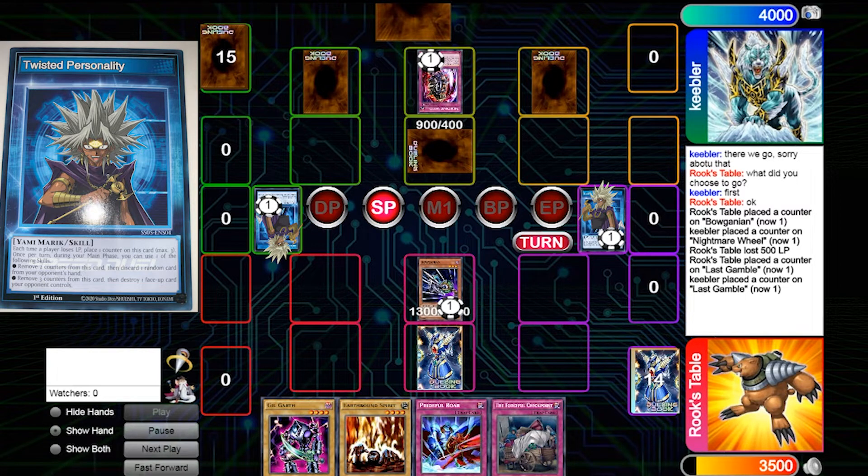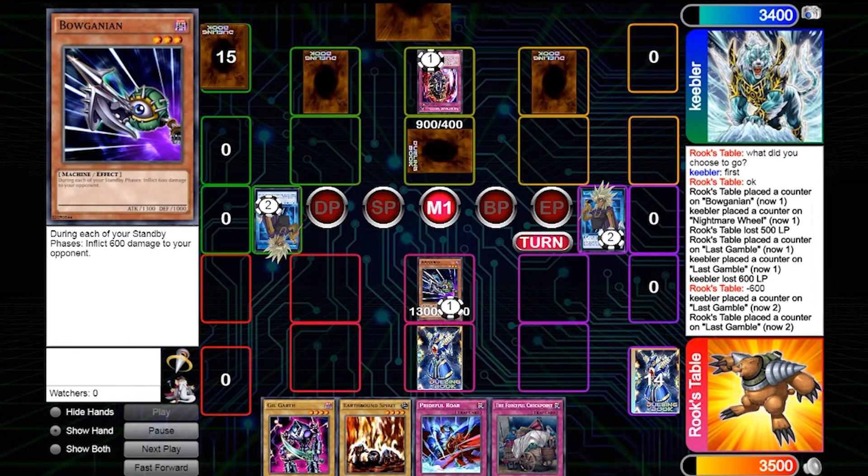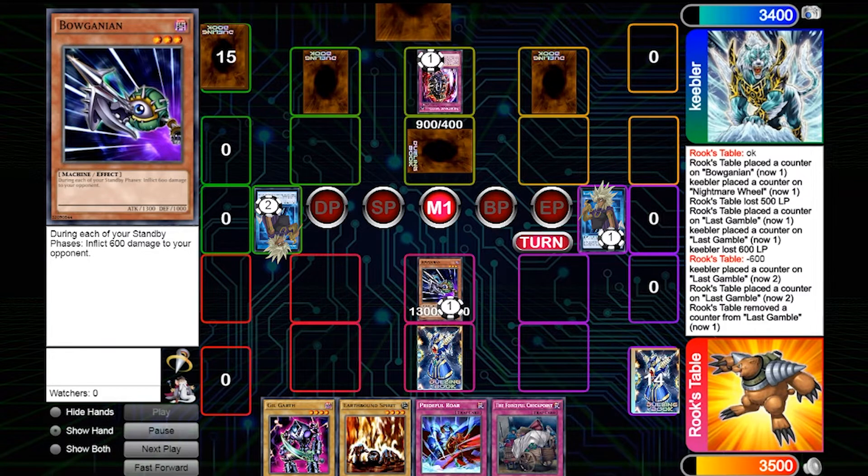I got hit by Nightmare Wheel and can't attack. However, it's going to be my standby phase — Boganian's effect inflicts 600 damage to your opponent on standby. That 600 damage coming from Keebler actually gives us both a second counter. The bad thing about playing Twisted Personality against Twisted Personality is you both get the same counters. If I get one more counter I could remove Nightmare Wheel, but I'm actually going to drop two counters and ditch the last card in his hand. I find that more valuable since I have other monsters I can get out and attack.